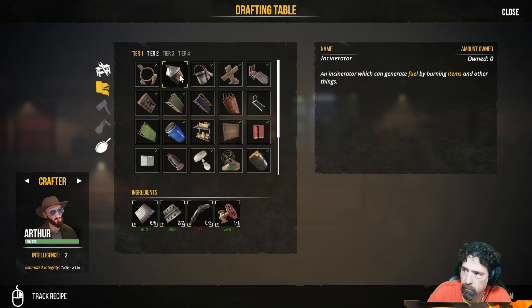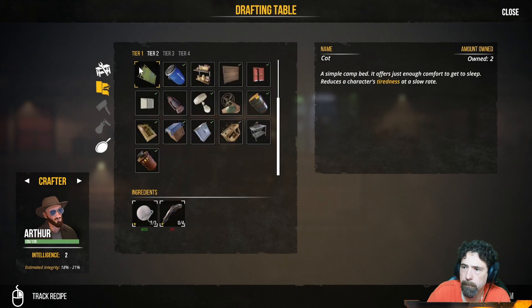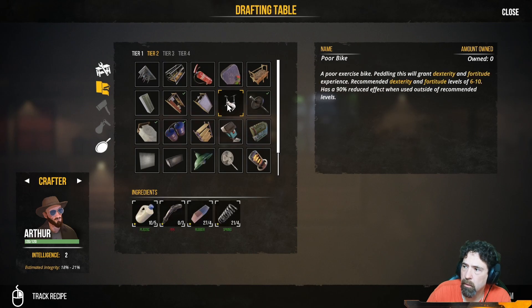Without having to go all over the map, I'm going to try to make one of these — we just need two more pipes. See if that helps with power at all. I don't think it will, but it's worth a shot. Let's check anything in tier two that has to do with power.